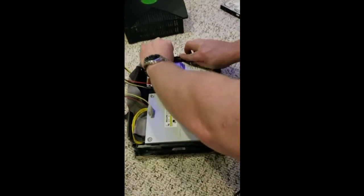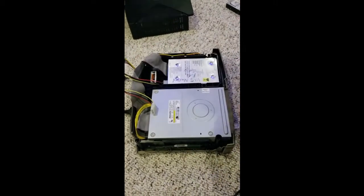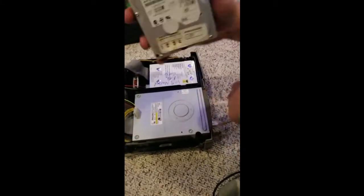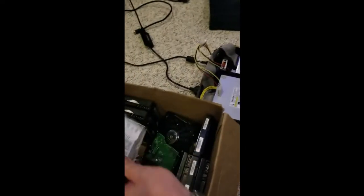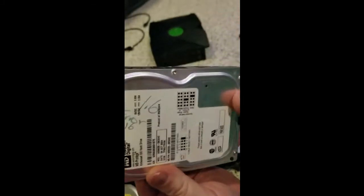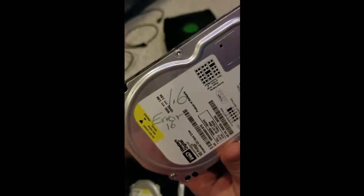So that's our original hard drive — it is soft modded and nulled. We're going to try to take this random hard drive from out of this box. Let's see if there's an option here. It's nulled. Look at this one — so this is a common error that says error 16 on a 1.6 hard drive. So let's try this one.